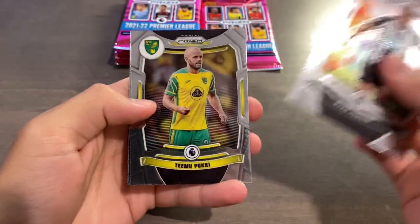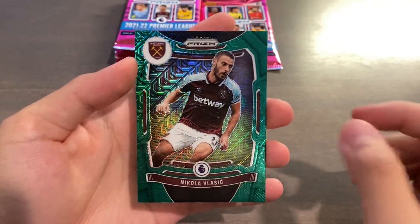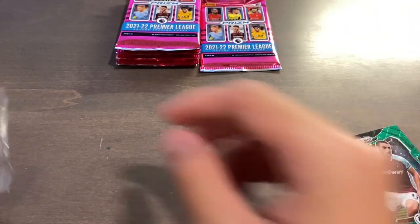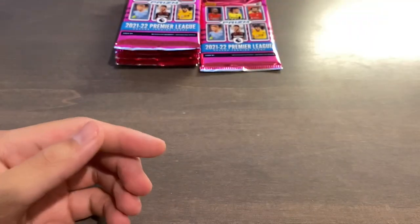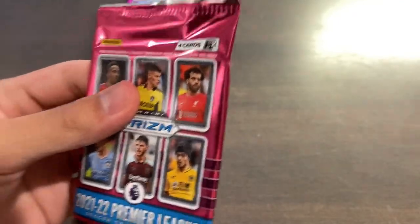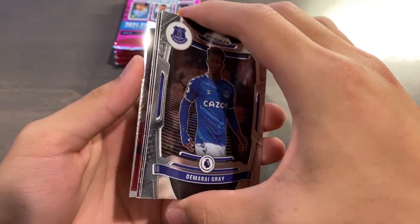Ryan Frazier, Timo Pukki. Another green — our third one of this box, probably our last. For the West Ham PC: Nikola Vlasic. The QC on this year's H2 is not the best — basically all the back edges and corners have at least some slight issue. That edge right there is not great, but as long as the more valuable cards have decent quality, it's not the biggest problem. Them being on the back of the pack doesn't help.